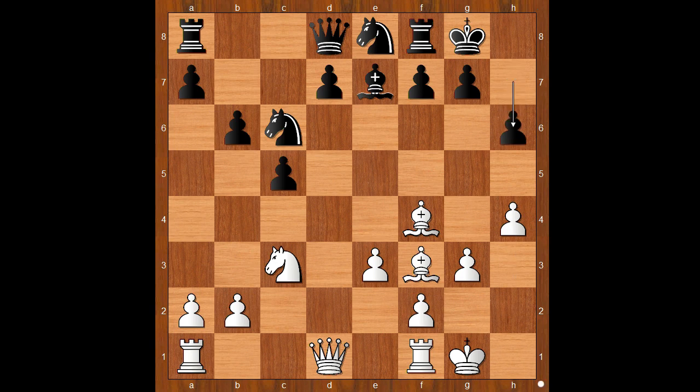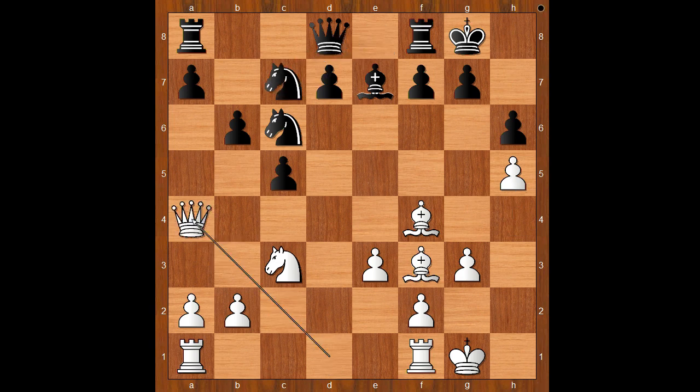After h6, perhaps intending g5, white played h5. Then knight to c7, queen to a4, knight to e6 attacking the bishop, and rook from a to d1. White is a pawn down, but the white army is fully mobilized.